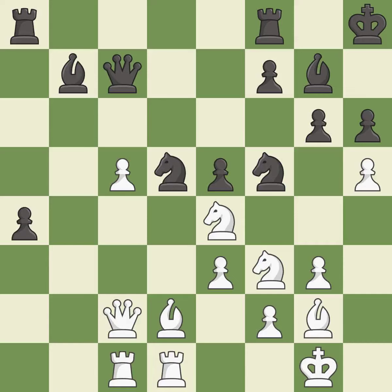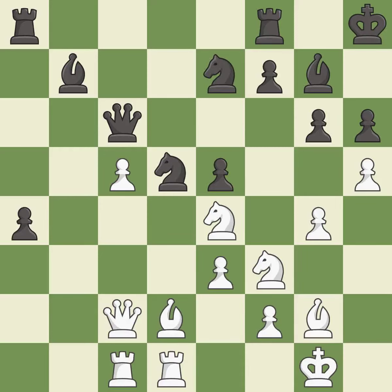This loses a pawn. This threatens to reveal an attack on a knight — it is a miss. This wins a pawn — it is best. This misses an opportunity to reveal an attack on a knight. This allows the opponent to take an outpost with the knight — it is an inaccuracy. The knight now occupies an outpost, a secure square in the opponent's territory. This is the only move that works — it is a great move.